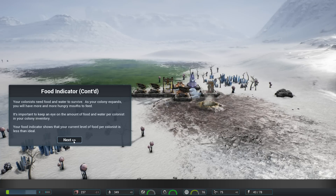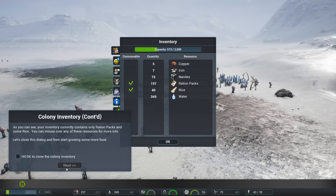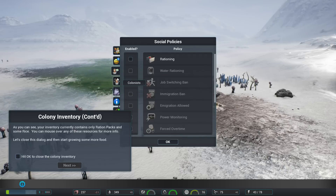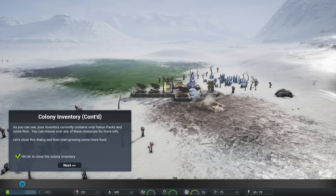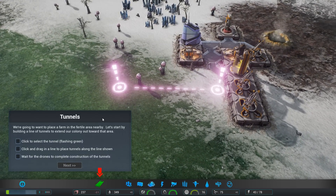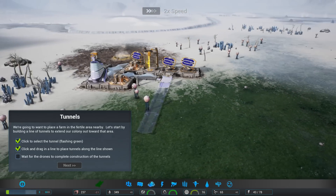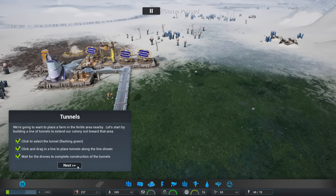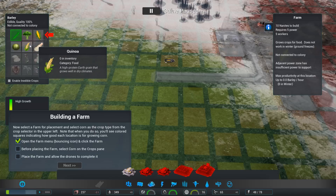Your colonists need food and water to survive. As your colony expands, you'll have more and more hungry mouths to feed, so keep an eye on the food you have. We click on the colony control panel - our morale is decent, housing is totally filled up, which is not good. We can enable social policies for rationing, which cuts down on food. Pretty decent user interface for an early game like this.